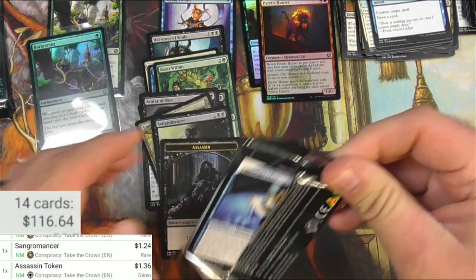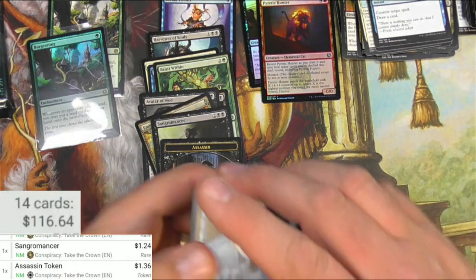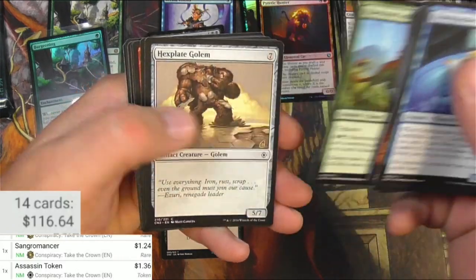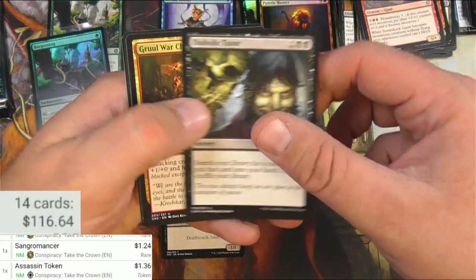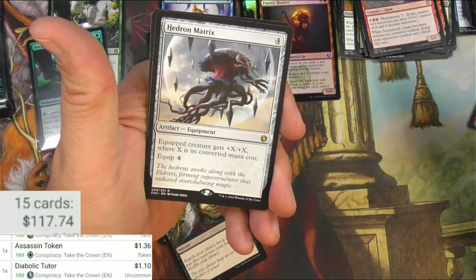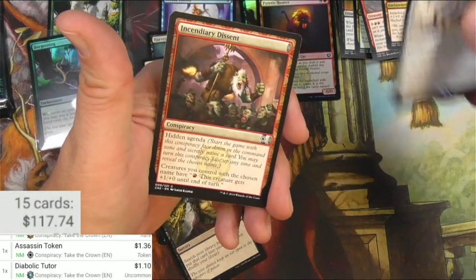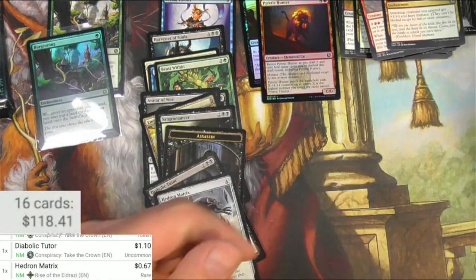A couple packs left. Packs are stuffed. Ill-tempered Cyclops, Explorer, Lucrocota — it's a beast, interesting. Stone Shock Giant, Diabolic Tutor — this one I'll scan because it's coming up a bit. Gruul War Chant and Hedron Matrix — equipment, equip creature gets +X/+X where X is its converted mana cost. Nothing big there, been printed again and again.